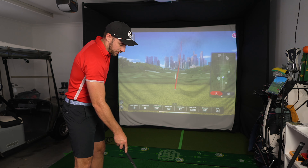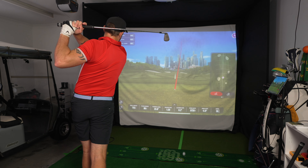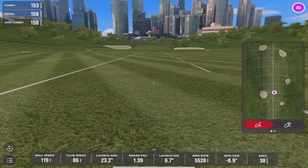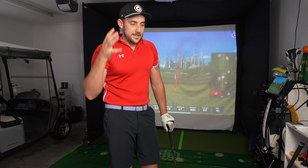I'm actually blown away that Rapsodo have been able to put this level of quality into a unit that is this cheap. One more shot, then we're going to get on to some course play. Nice tight little draw there — really good numbers for me with an 8-iron: 153 metres to carry, 119 ball speed, 86 club speed, smash factor of 1.39 with a backspin of 5,528. Absolutely love it. Not going to labour on this too much because you've seen the ranges, but the graphics, the quality, the update — two thumbs up for Rapsodo so far.